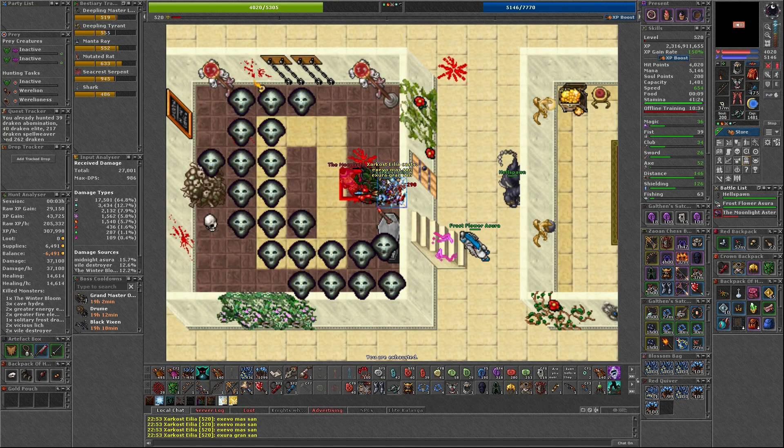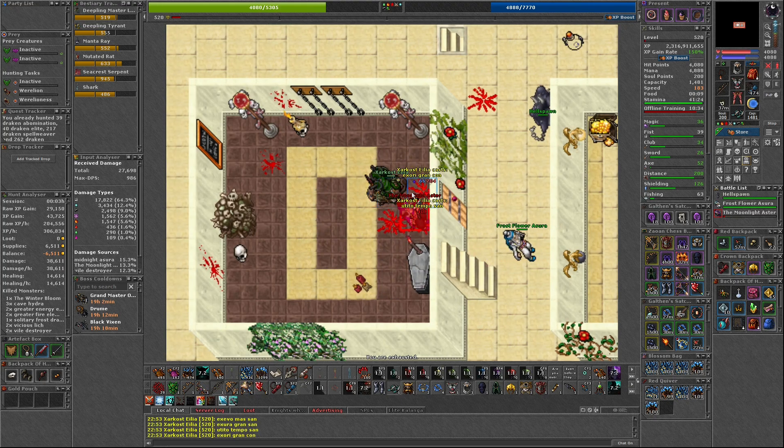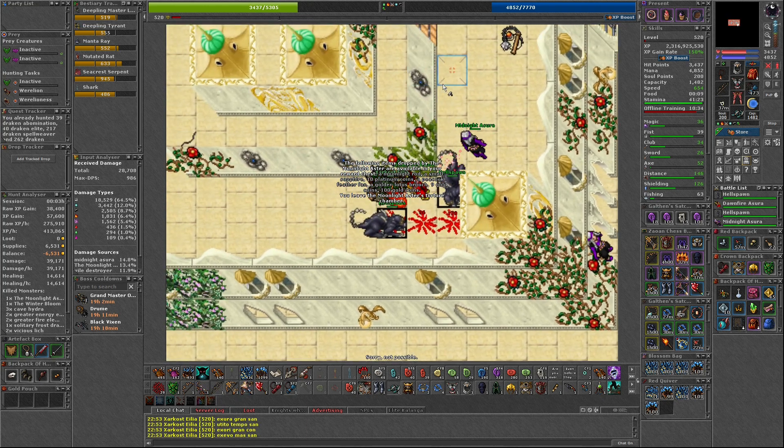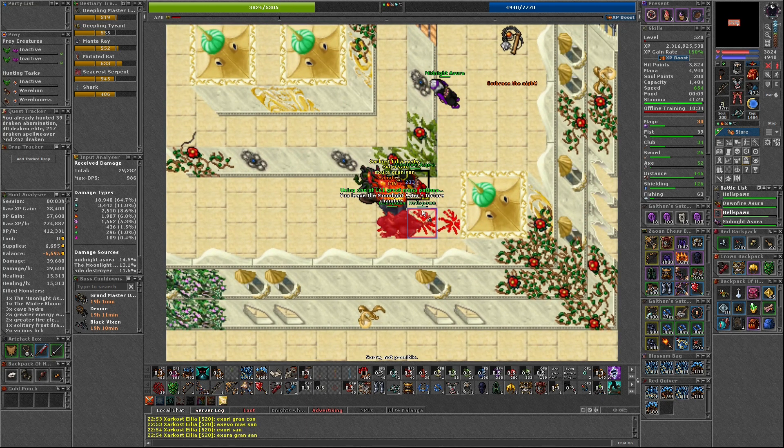All of these bosses are in the Arch Foe category, which means you will get 100 boss points total for 60 kills. They can be killed every 20 hours and you do have to kill the creatures throughout the palace to gain access to the boss rooms every time, which can be annoying.